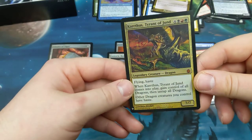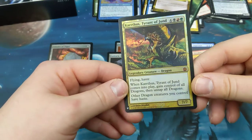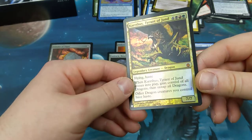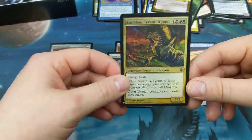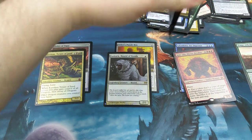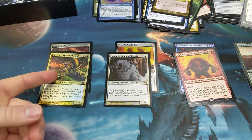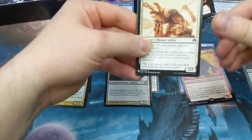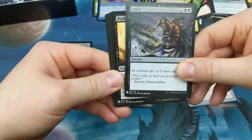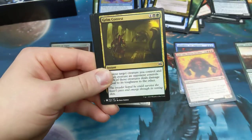Holy foil mythic! Giant freaking dude — Jund, green-red-black, four other. Legendary creature, dragon, flying, haste. Nom nom nom nom. When Karthus Tyrant of Jund comes into play, gain control of all dragons, then untap all dragons. Other dragon creatures you control have haste. So there will be a secret layer video coming — I picked up the Kaleidoscope Killers and I have interest in building a dragons deck. This guy right here — and well, the Ur-Dragon — but this will obviously go in it. Maybe slivers at some point too. Dragons just require so much mana though.